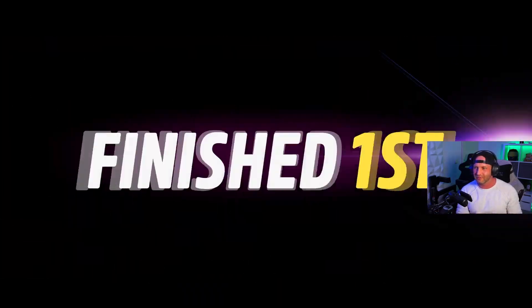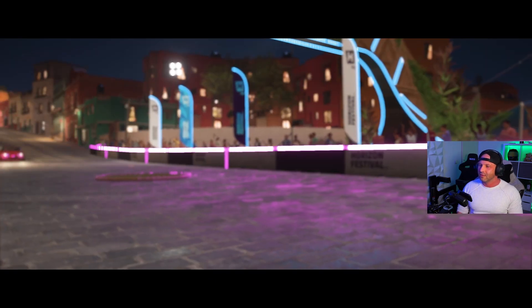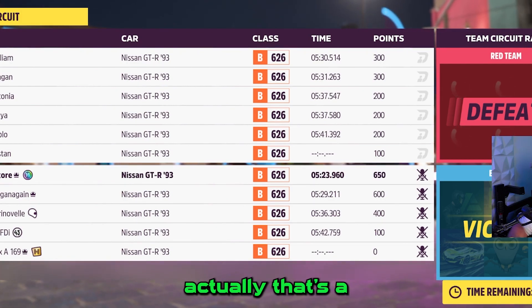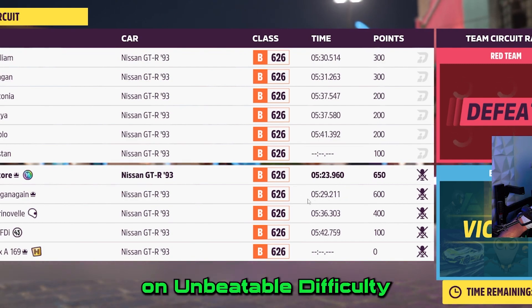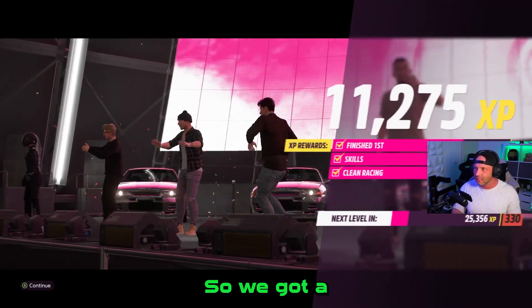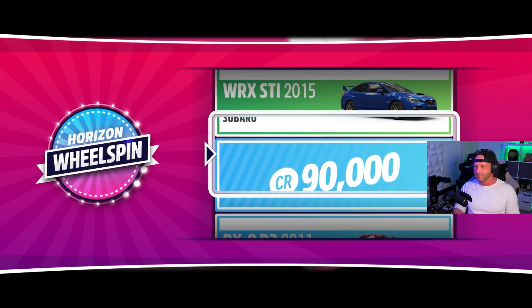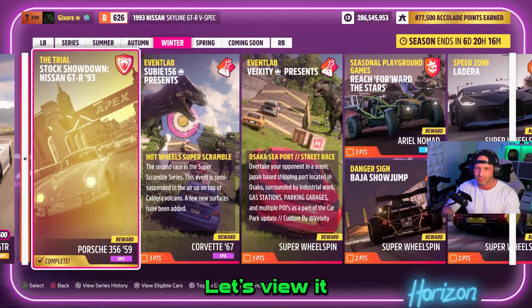This is what happens if you're far in front in the beginning — you won't get hit. That's a big victory gap between number one and number two, like six seconds on unbeatable difficulty. Team blue wins already — two out of three. We got a car as a reward and a wheel spin. 90,000 credits. Stock showdown Nissan GTR complete.